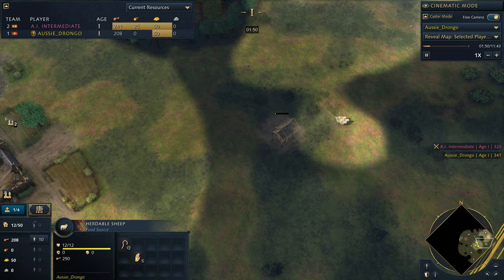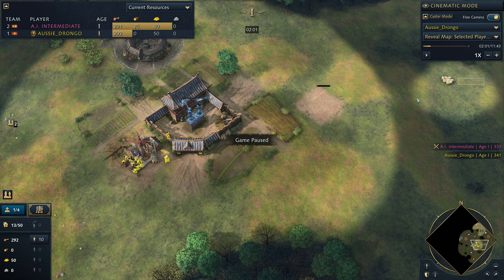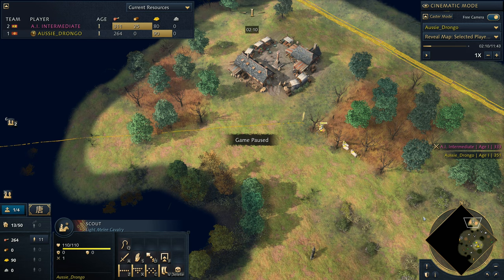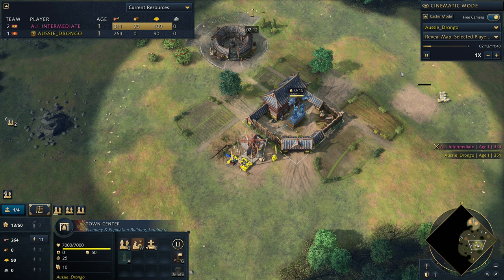I'm exploiting a mechanic here - your sheep can be tasked to a house that is blueprinted. So you just right-click the sheep onto the blueprinted house. If you do it perfectly you can actually get them running non-stop. The idea is to get them back to the town center as fast as possible and allow my scout to continue on the map to get these sheep, because they might be contested. The sooner I get out onto the map the better, but it can be dangerous if the enemy scout spots this happening.